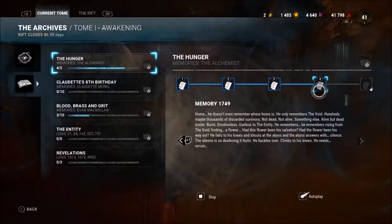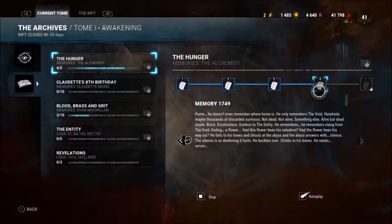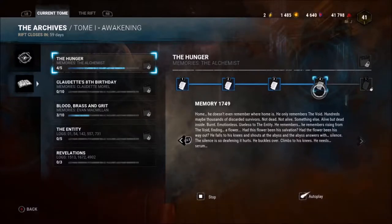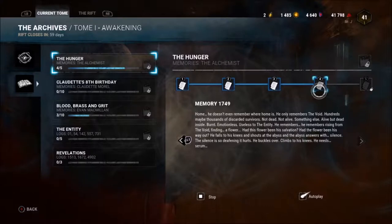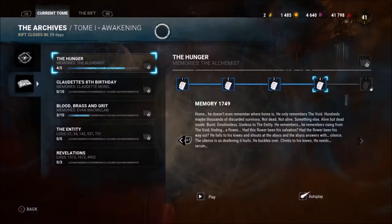Home — he doesn't even remember where home is. He only remembers the void. Hundreds, maybe thousands, of discarded survivors — not dead, not alive, something else. Alive but dead inside, burnt, emotionless, useless to the Entity. He remembers rising from the void, finding a flower. Had this flower been his salvation? He falls to his knees and shouts at the abyss, and the abyss answers with silence — silence so deafening it hurts. He needs serum. So it sounds like the alchemist was a survivor at some point who lost too many matches and became one of those not-really-living-anymore. Then the serum was able to bring him back — very interesting.